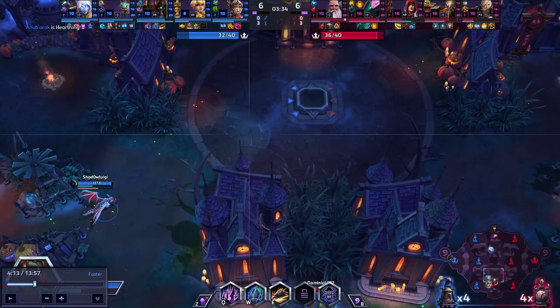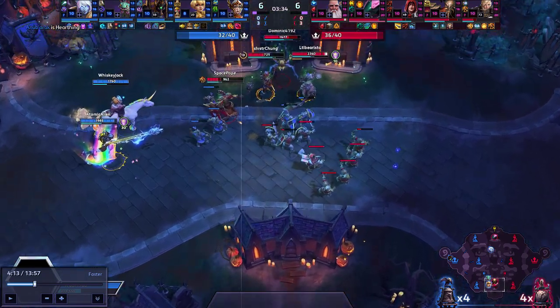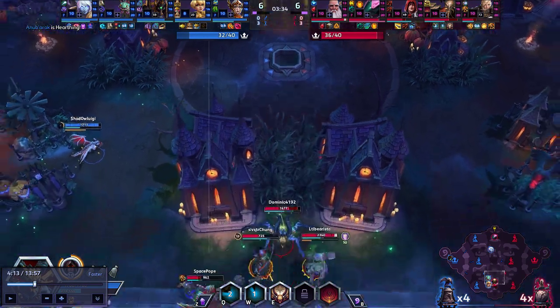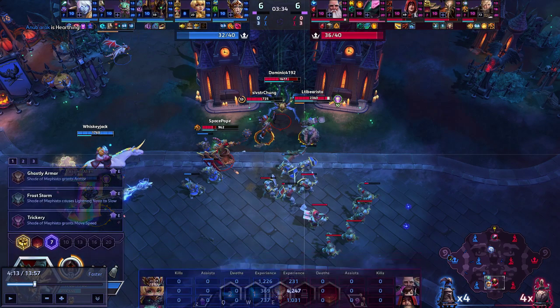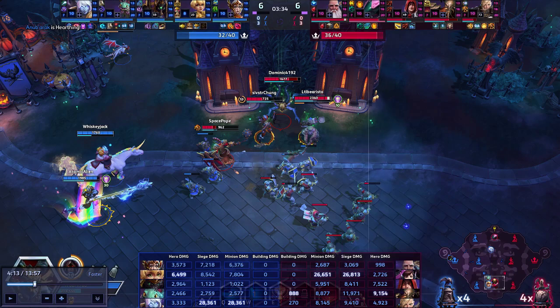I think that one comes down to just not being set up. We used a lot of time down here. Instead of being down here, if we wave clear this and then have all the vision down this way, Chromie could have been poking from over here. Instead we just got chunked real hard. Both teams did damage — we look at our overall hero damage — we're getting out sieged a ton, damage wise, by Vala and Mephisto. It's hurting.